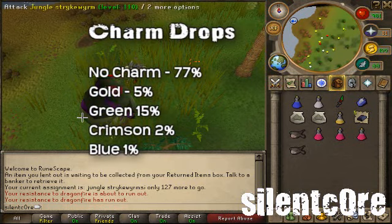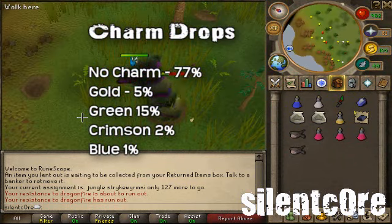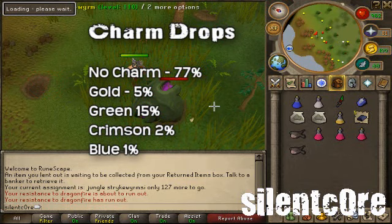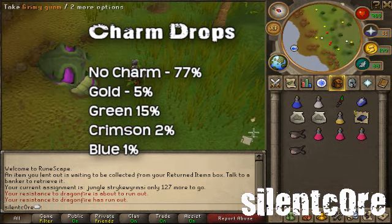Jungle Strykewyrms aren't the best thing to kill for charm drops, but they're worth picking up nonetheless. You get a 15% chance of getting a green charm drop, which is the most common charm they drop. I made sure to count up these rates and make sure they add up to 100% this time.